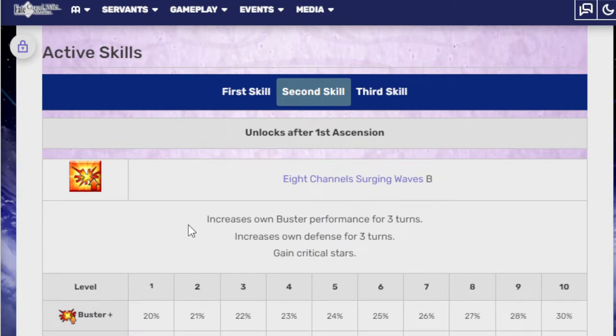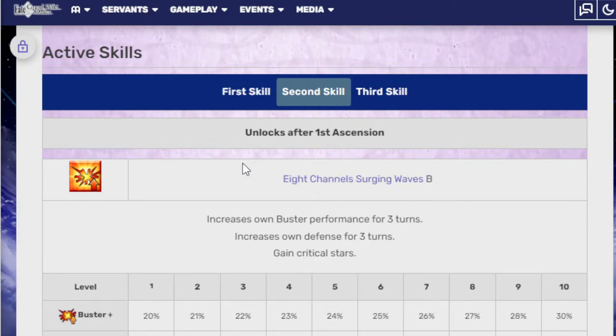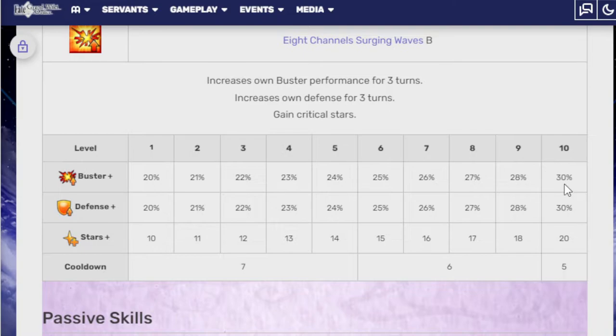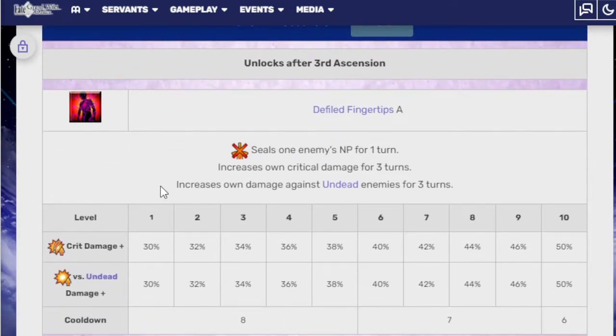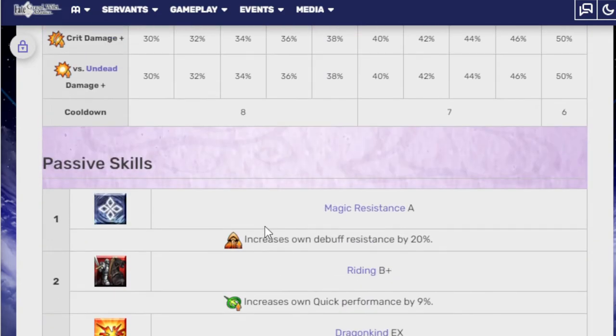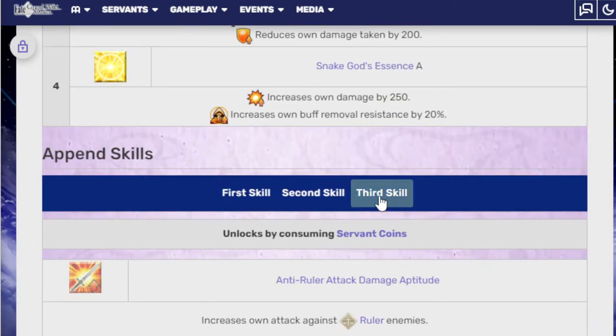Her second skill, Eight Channels of Surging Waves B, increases own buster performance for three turns, increases own defense for three turns, and gains some crit stars — 30% buster up, 30% defense, and 20 stars. The only downside is three times over three turns, so you only get it for three attacks. Her third skill, Defiled Fingertips, seals one enemy's NP for one turn, increases own crit damage for three turns, and increases own damage against undead enemies for three turns: 50% crit and 50% damage up against undead. Her passive skills are Magic Resistance A, Riding B+, Dragonkind EX, and Snake God's Essence A.